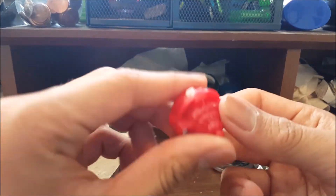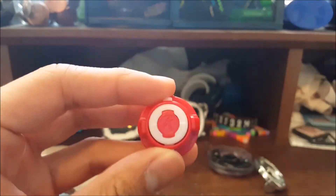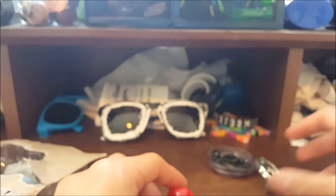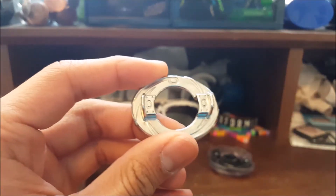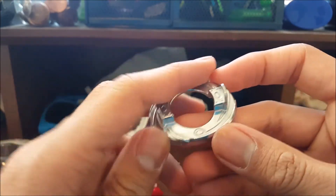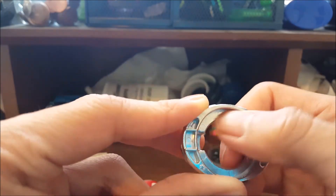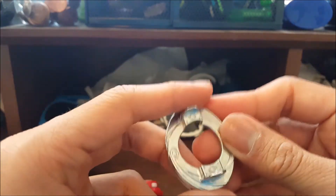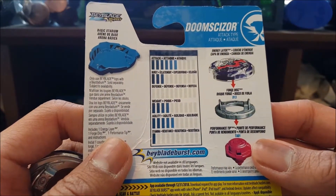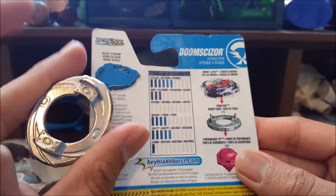We're going to start out with the driver here, which is Excel — that's A for Excel. That's a really nice color. And here is the Oval disc, I believe. I don't know how this really performs. It's a lot smaller than I expected. It's kind of hollow around here, probably not really good for defense. Here are the stats if you guys wanted to check — just pause the video. It has no defense at all. It looks like a defensive layer or weight disc.